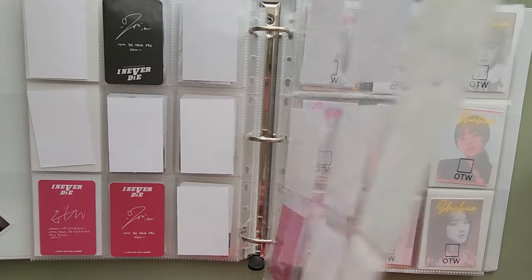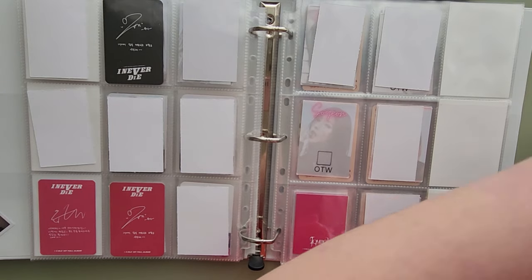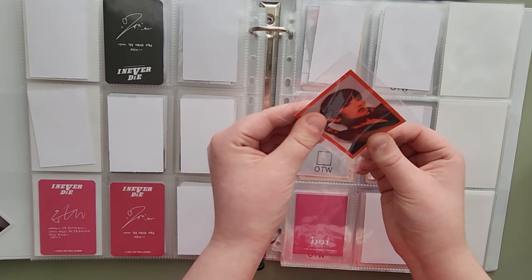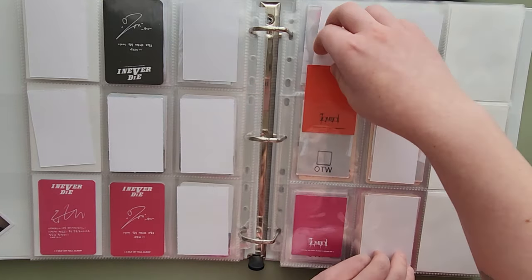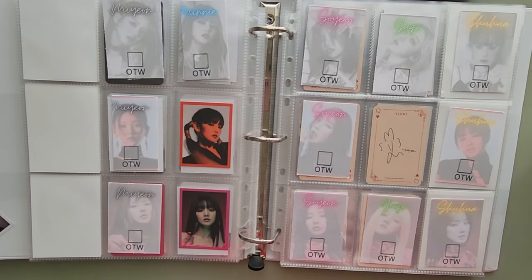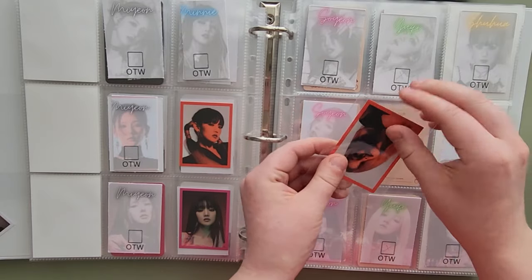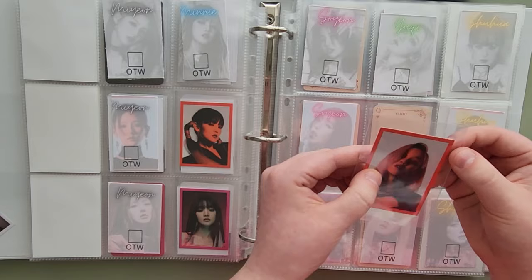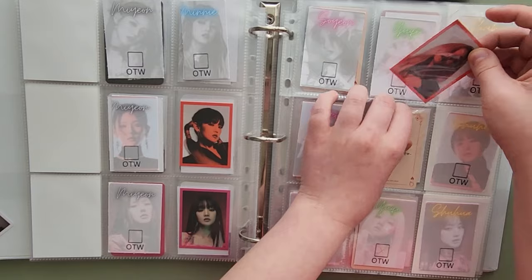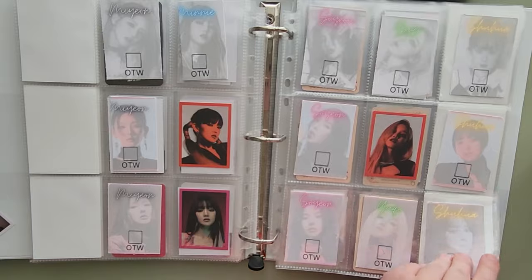I also have a couple of these film evidence cards. I have this red Minnie — trying to get her in the middle. And this red Oogie. For some reason I thought I had the pink Oogie on the way, but it was the red one. So there's our film evidence progress.